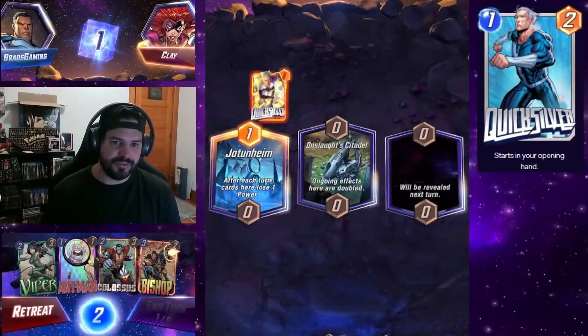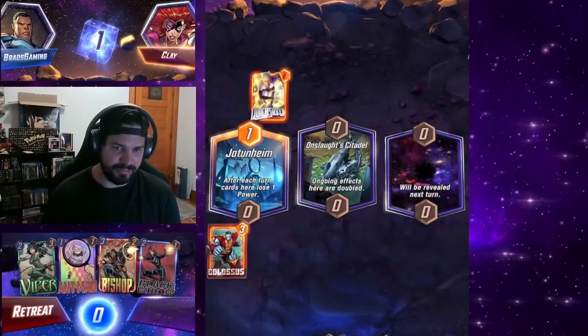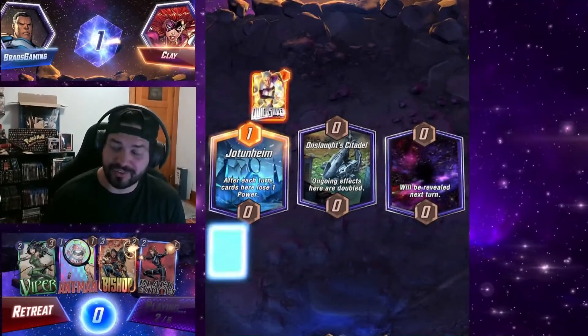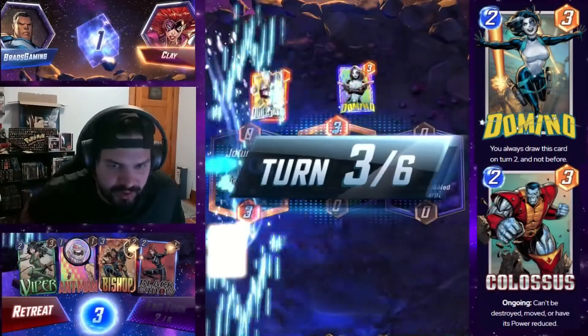So turn one, they play — for some reason — Quicksilver at Jotunheim, which makes them lose one power. So we decided to play Colossus, because Colossus doesn't lose any power no matter what. So Colossus is a perfect card. Works out great here.